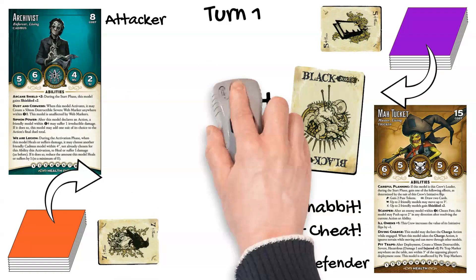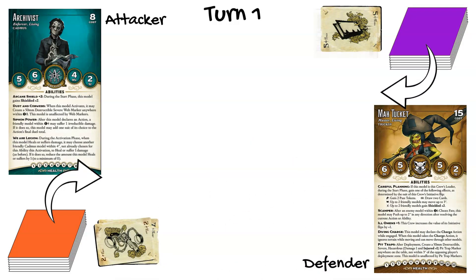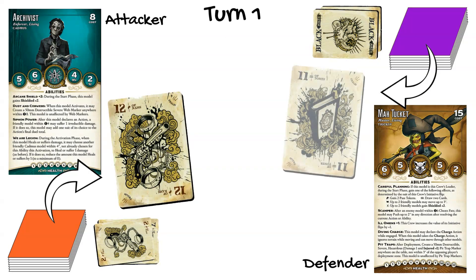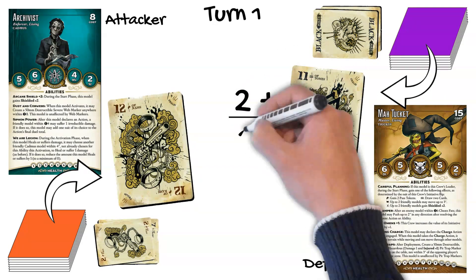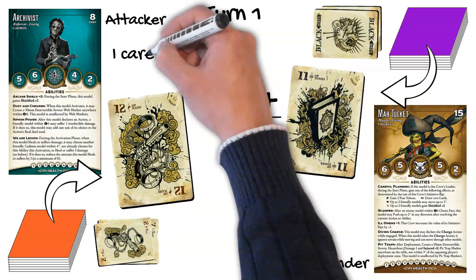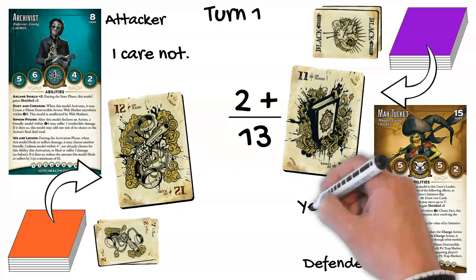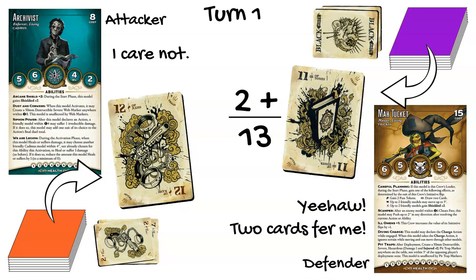Just for kicks, he lets it play out and goes for another reflip. Cadmus flips a twelve, while Trixie flips an eleven. Ill Omens bumps that to a thirteen. Cadmus doesn't care to cheat, and Trixie wins the choice of initiative. She claims it for herself and moves on to her Careful Planning ability. The tome in her initiative flip lets her draw two cards. Even with an ability like this, she cannot exceed her maximum hand size of six cards, so she will draw two and discard two, keeping a hand of six.